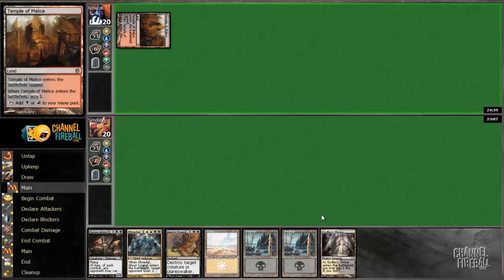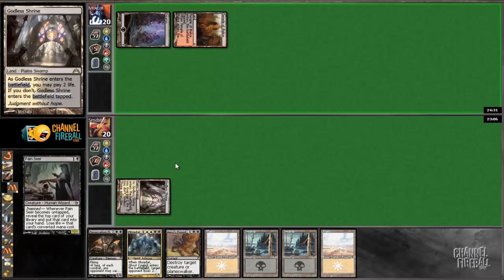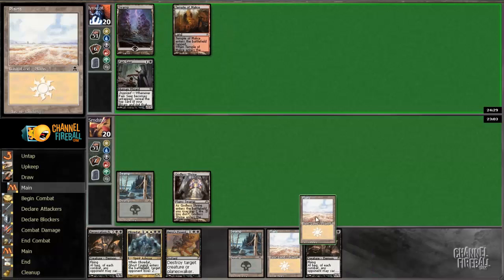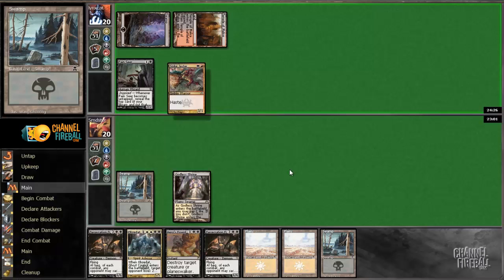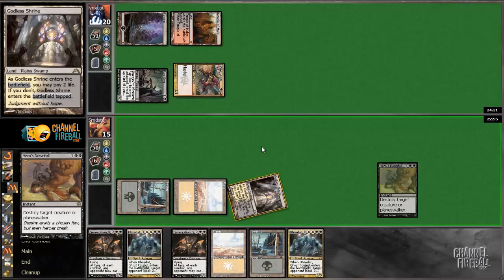That makes me guess our opponent is on the red-black version of this deck. They're all very similar, just a little bit of different flavors for what you splash for. Looks like he's on a more aggressively slanted build. We'll probably have to kill that Painseer before it draws him a card, and then hopefully bury him in Desecration Demons. Alright, we'll just kill Painseer now.